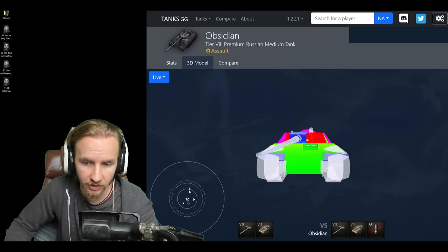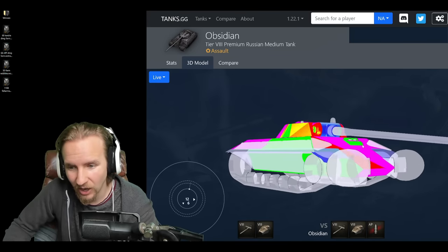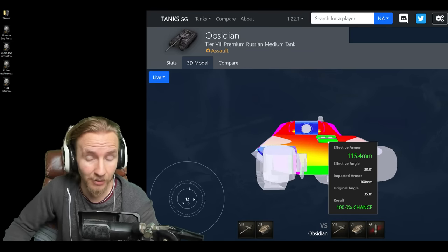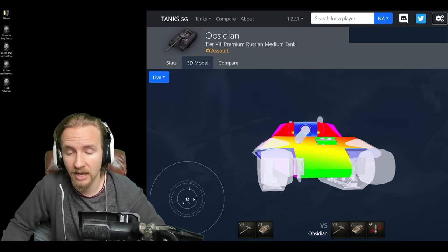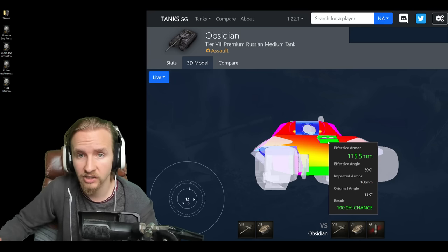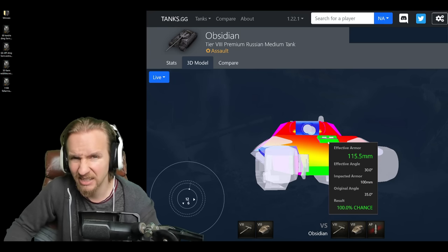Interestingly, even when using gun depression where the hull armor becomes much better, Wargaming have given this tank a weak point on the front — driver's viewports that are only 100mm thick and very flat. So this is easy for every vehicle to pen, and even large caliber HE rounds will be able to target it. The bizarre thing about this vehicle is it has extra track wheels at the front that actually count as collision materials — if you bump these going around a corner, it counts as a collision.